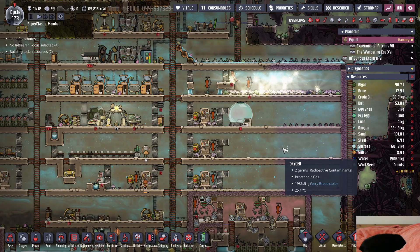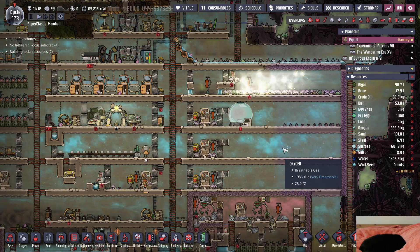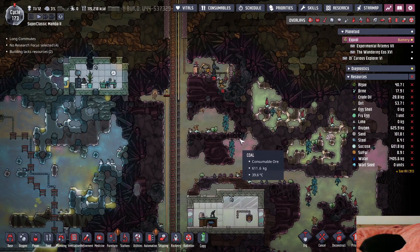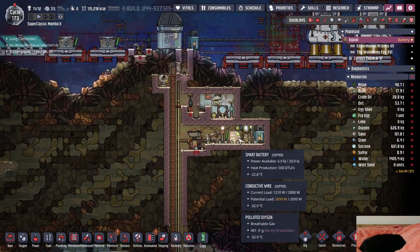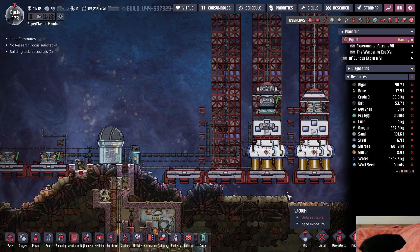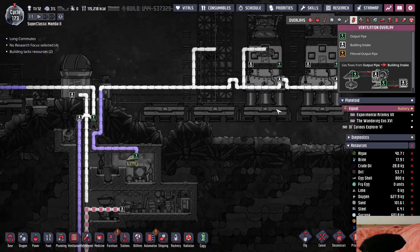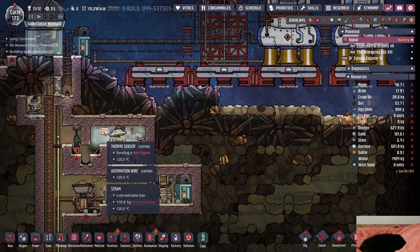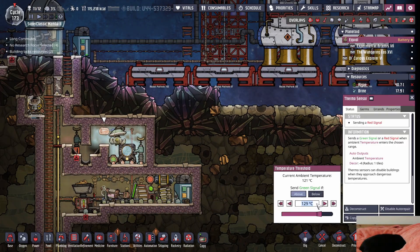Does abandoning lose some resources? Yeah, it's just some resources - as long as I didn't build anything out of steel I think it's fine. If I don't have anything made out of steel I don't lose any steel, and everything else is a little bit more sacrificial. Did I finish? Oh I did - it actually cooled down okay.